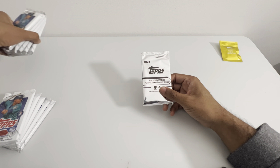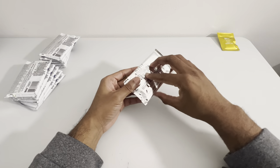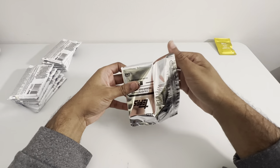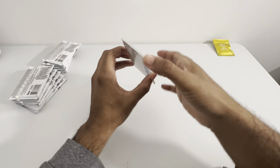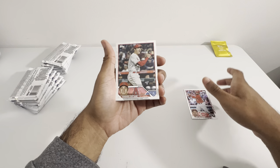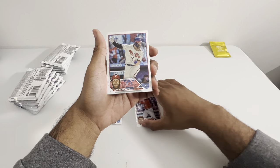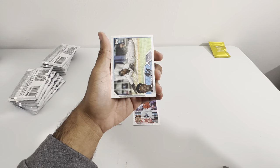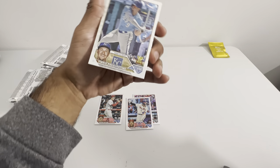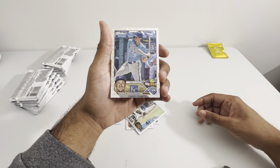Let me turn these upside down because it's got that sticky stuff on the back. Let's see what we can get out of here. So far we have a Joey Votto. We got a Shohei. Then we got a Bryce Harper. We have a Jazz Chisholm — that is definitely a good picture. And a rookie, Vinny Pasquantino. I believe that's probably how you say it.